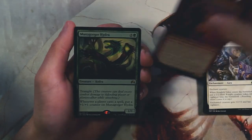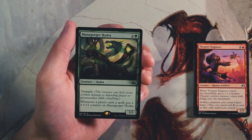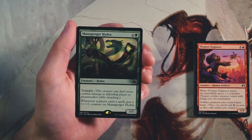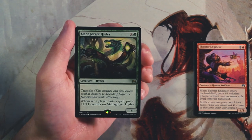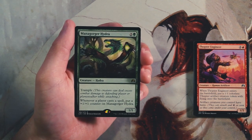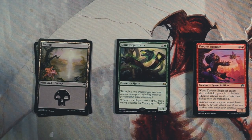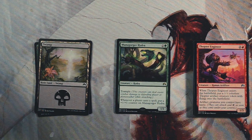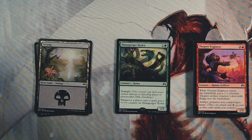Our rare is Mana Gorger Hydra — a 1/1 for two and a green with trample. Whenever any player casts a spell, you put a plus one plus one counter on it. This thing can go absolutely nuts if left unchecked — tons of counters, takes over a game very quickly. Because of trample they can't just chump block it. We didn't get a foil, but without hesitation, Mana Gorger Hydra is the pick. Feel free to disagree in the comments — if you liked this video please leave a like or comment and subscribe for more Crack a Pack content.